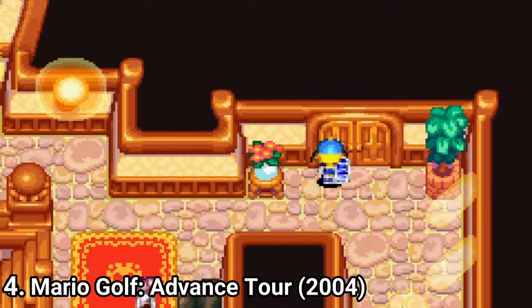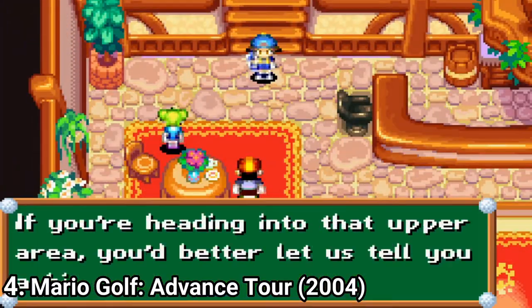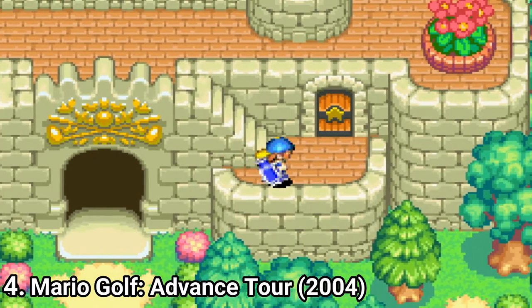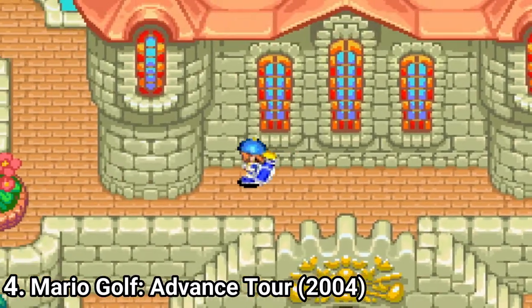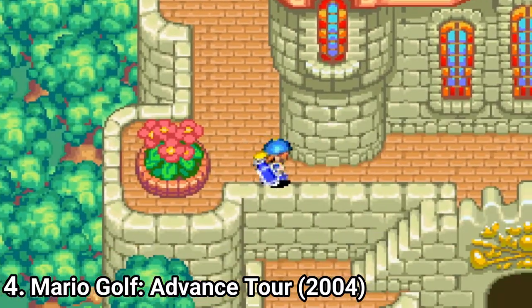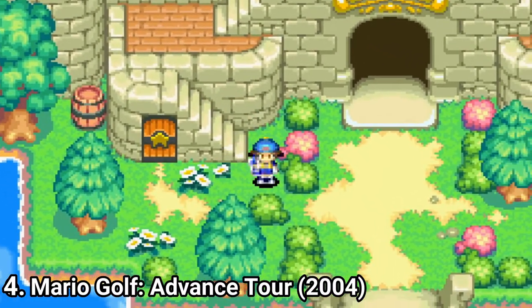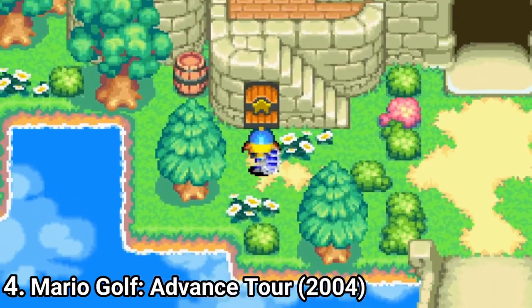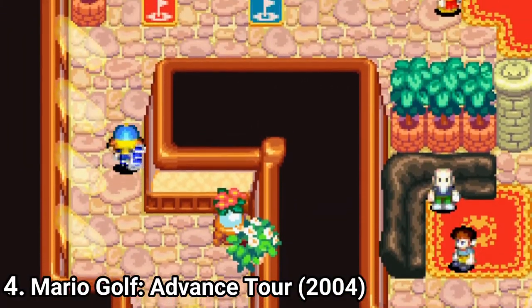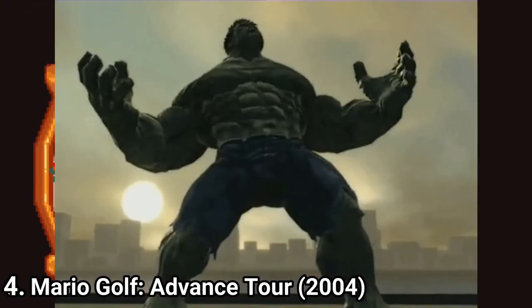Mario Golf Advance Tour is not just a simple golf game — it has a story and it even has free roam. Yeah, free roam in a golf game on the GBA. The game follows two young players, Neil and Ella, as they spend a summer at the Marion Country Club, improving their games, entering competitions, and eventually facing off with the best golfer — guess who, he's in the title — that's right, Mario.